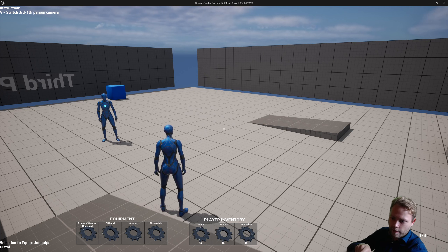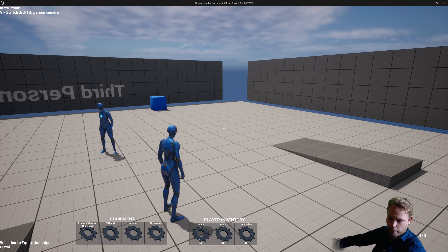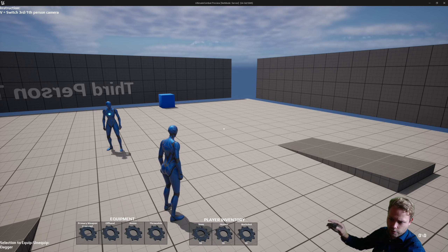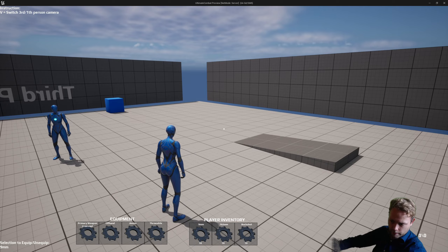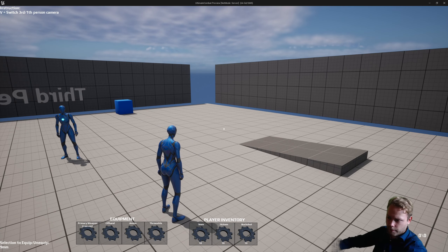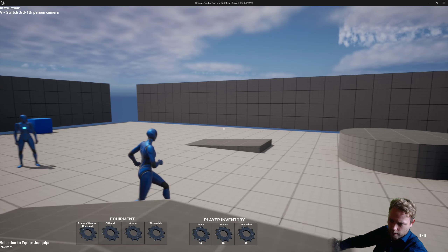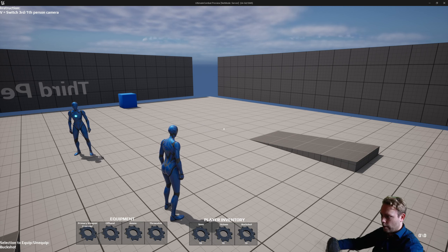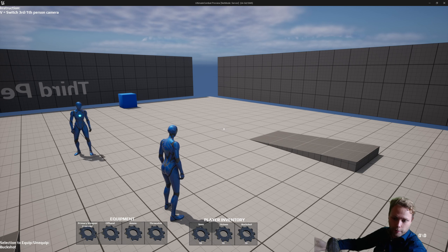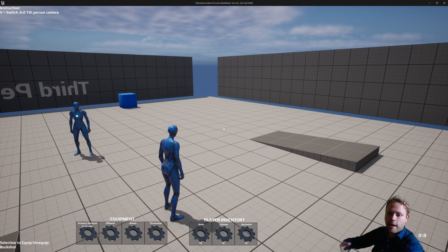In the lower left corner, you can see a selection to equip and unequip. If I scroll with my mouse, I can scroll through different items of the inventory system. I don't have a visual inventory system for now, so I will just scroll through it. You have some equipment slots beside it, then a player inventory, and on the right you can see the current equipped ammo, and on the left the ammo that is actually in the weapon.